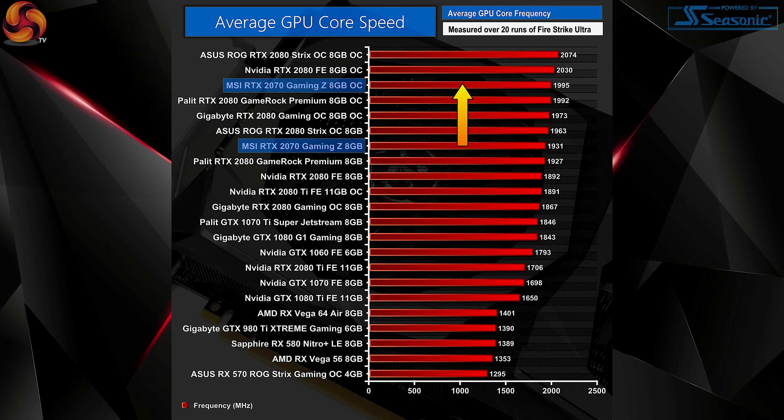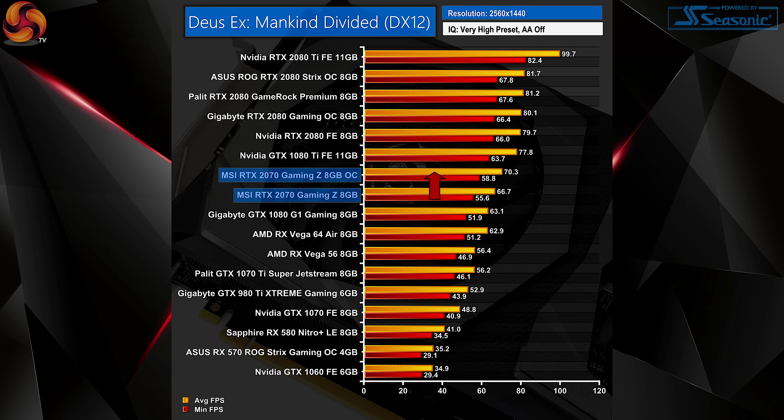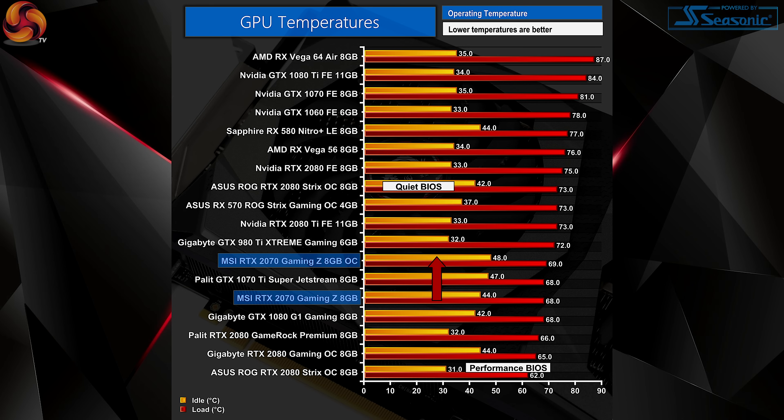The overclock gave us an average operating frequency of 1995 megahertz — very close to 2 gigahertz — with our Fire Strike score rising over a thousand points. In Deus Ex Mankind Divided and Shadow of the Tomb Raider at 1440p we saw about a 4fps increase. Impressively, this overclock resulted in barely any extra noise and temperatures rose by just one degree Celsius.